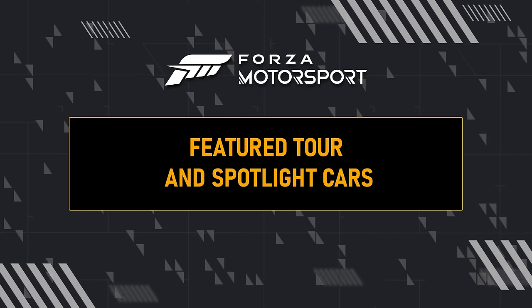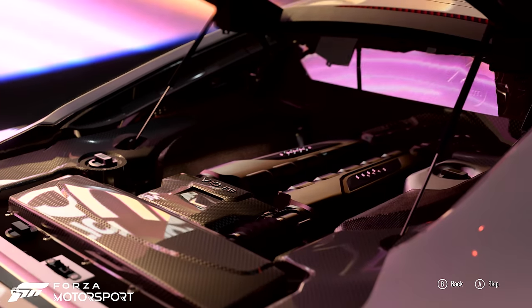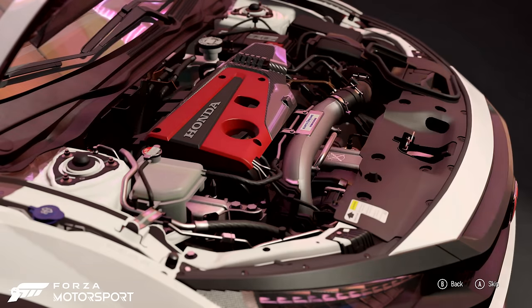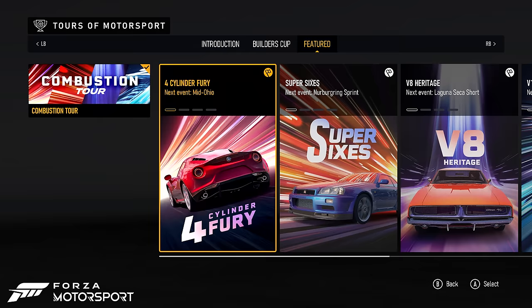Update 6's featured tour invites you to explore different engines, the beating heart inside your favorite cars. The combustion tour is where you will experience firsthand how the number of cylinders found in an engine is foundational to delivering its power. The spotlight cars featured each week allow you to discover the true potential of these engines.